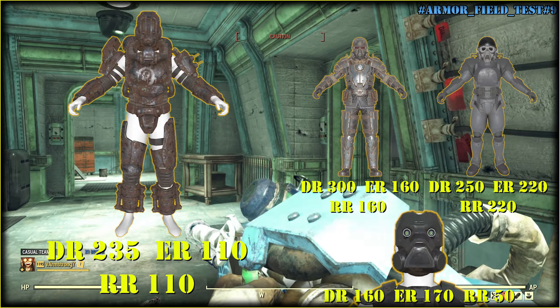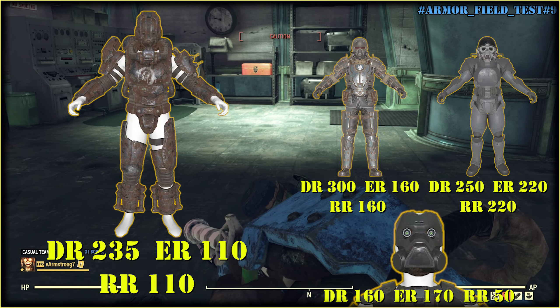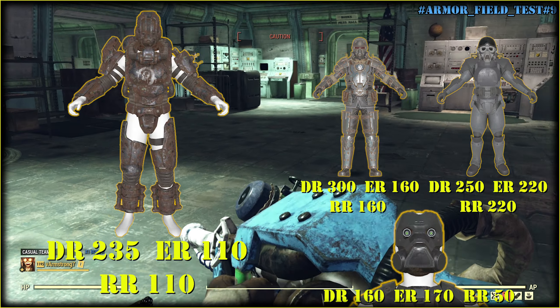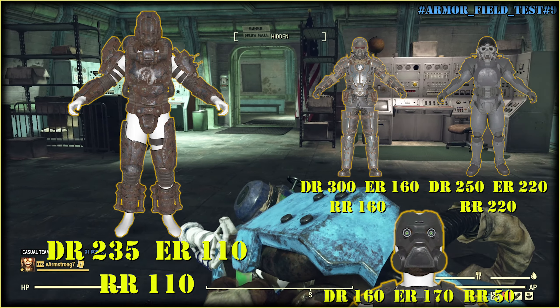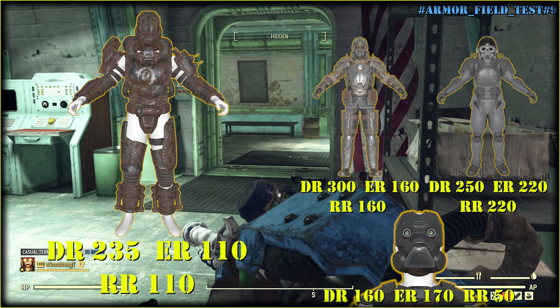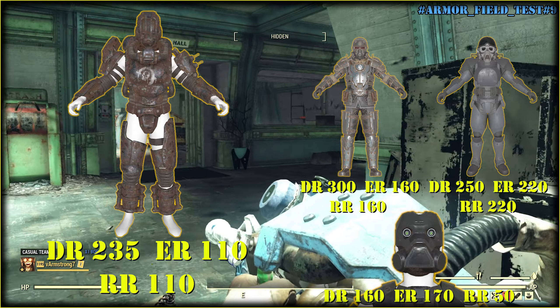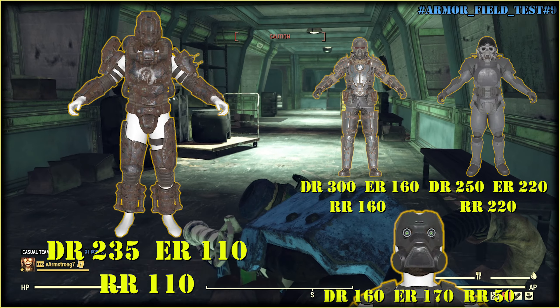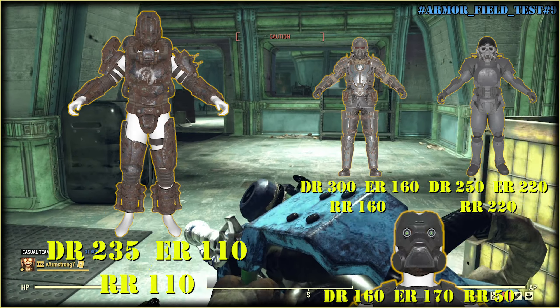Arctic Marine, Brotherhood of Steel Recon, and Secret Service Armor are less sneaky because they don't have the Shadowed mod. But Brotherhood of Steel Armor can be Muffled. And you're about to see the outcome of another test for Secret Service Armor in the Silo. Ladies and gents — Muffled mod is OP.